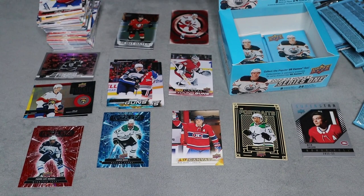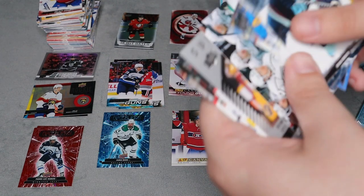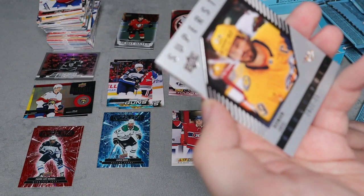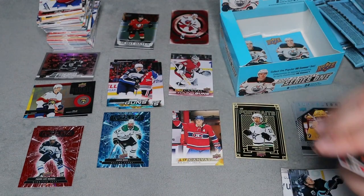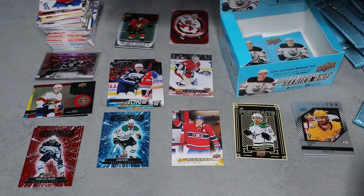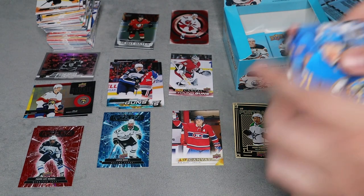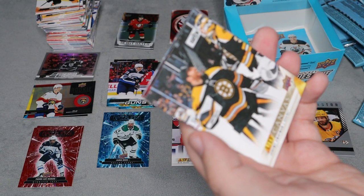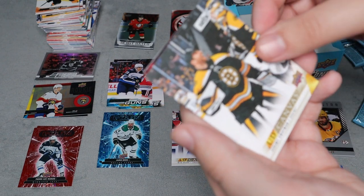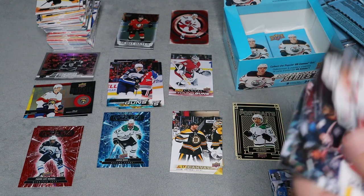So we now have our six young guns. I'd love to get a few more — I think we have four packs left but likely not happening; we will see. We do have a superstar honor roll for Josi, and funny enough we now have two of his inserts. We also have a nice Upper Deck canvas for Jeremy Swayman.